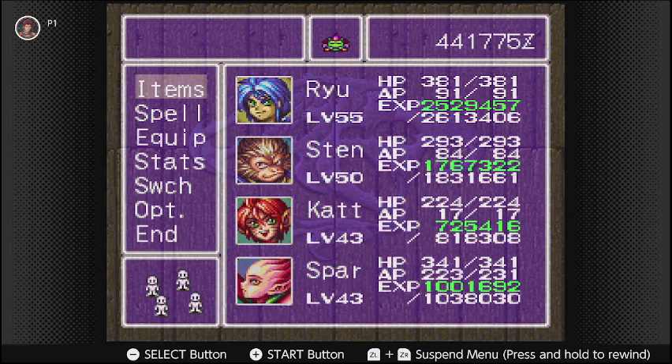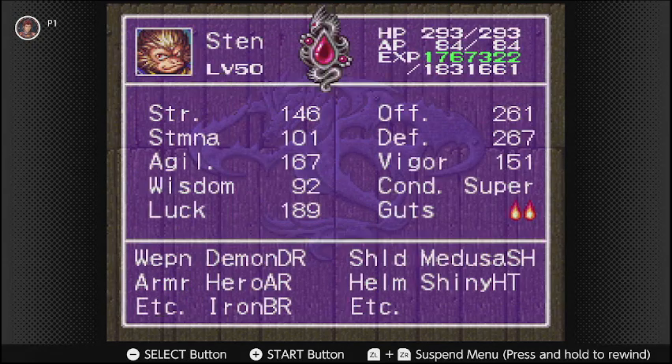Sten is your 5th party member that joins right after Nina does. Pretty shortly after, in between the gap you get her and go to Windia and leave the castle there. Sten is pretty much more of a luck-based agility fighter. He does have very decent strength, as you can definitely tell. All of his stats have not been upgraded with stat-boosting items, so this is pretty much Sten at raw.